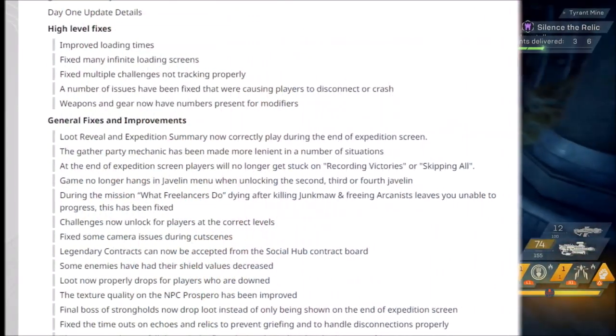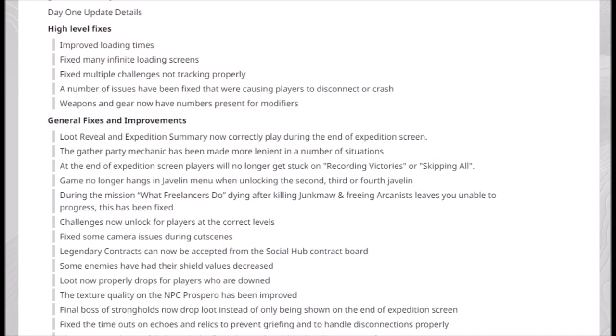So we have high level fixes. They have improved loading times, so hopefully these will be a lot better than what we have now, especially the ones going out to free play. Fixed many infinite loading screens — I didn't encounter any of these personally in my 10-hour gameplay, so I'm not sure if this is a PC thing, but if you did encounter it and you're on the Xbox, do let me know in the comments. Fixed multiple challenges not tracking properly. A number of issues have been fixed that were causing players to disconnect or crash. Weapons and gear now have numbers present for modifiers — what we need is a stat page.